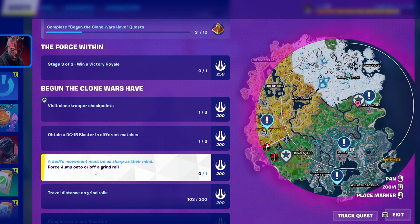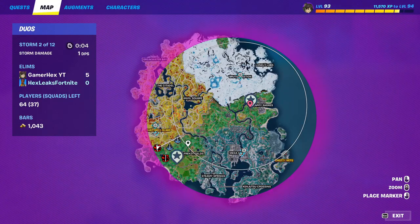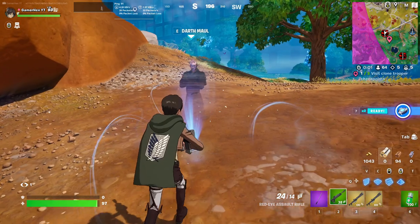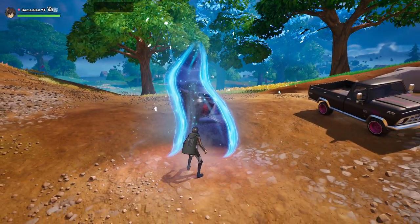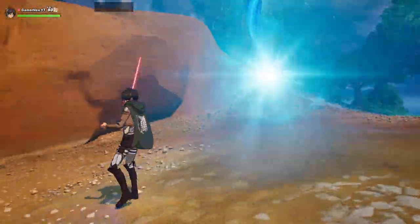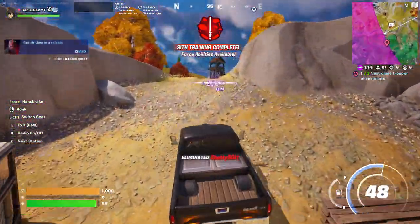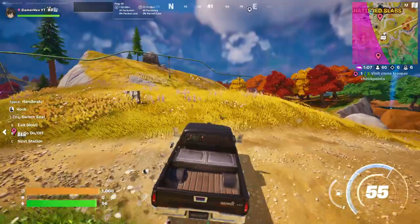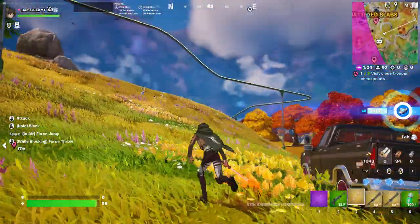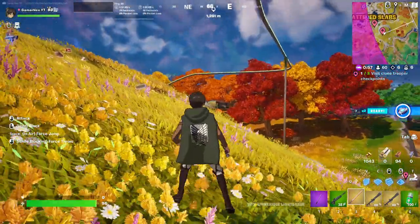The next quest is to jump onto or off a grind rail. First you need to get a light zipper — wait until the light zipper icons appear on the map, go to one of them, press E and accept. Now go to one of the grind rail areas; there's one right here near Shutter Slap.